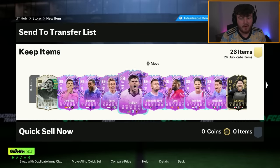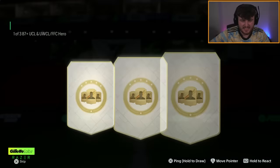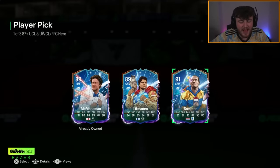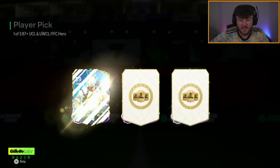Let's go open some more hero picks. We have got 87 plus hero picks. Here we go. First one. UCL Schneider - that would have been great if that was just the fantasy version, that would have been nuts. I still think UCL Schneider's actually pretty good, to be fair. But the fantasy version would have been insane.